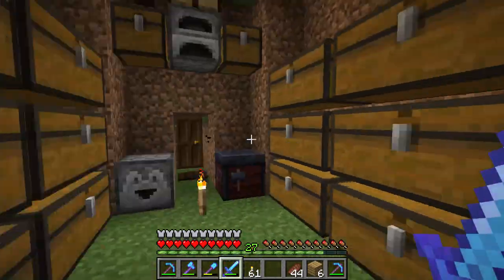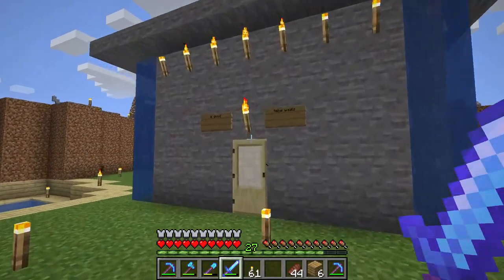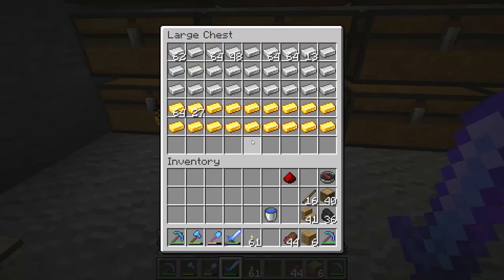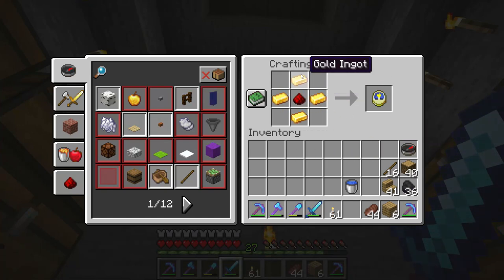I want to show you how to make a clock in Minecraft and how to use it. To make a clock you need one redstone dust and four golden ingots. Combine them together in a crafting table like this and you can get the clock.